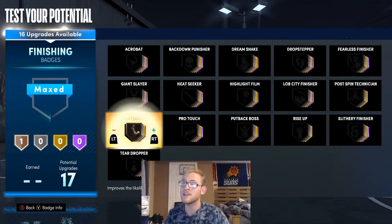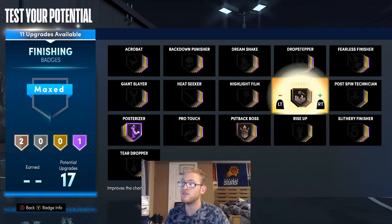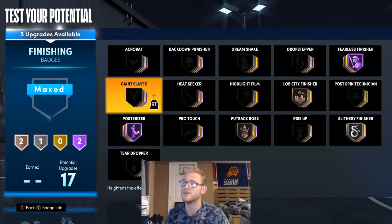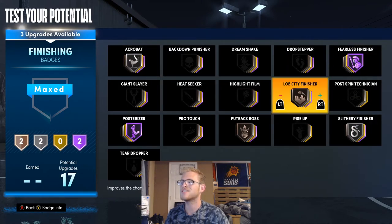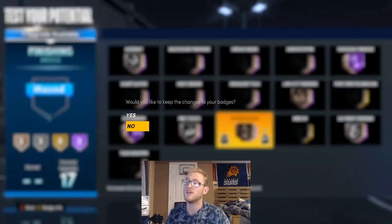For the finishing badges, I'm going to give him Posterizer on Hall of Fame, Put Back Boss and Loud City Finisher on Bronze, Fearless Finisher on Hall of Fame, Slithery Finisher on Silver, Acrobat on Silver. The rest you can put wherever you want — this is personal preference. I'm going to go with Pro Touch here.